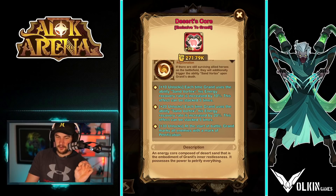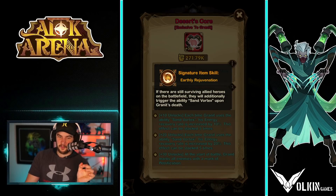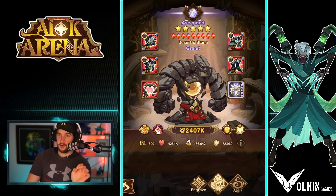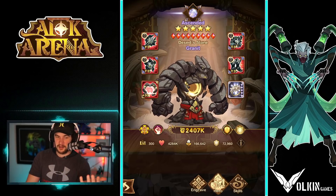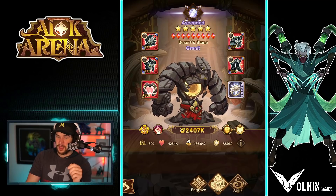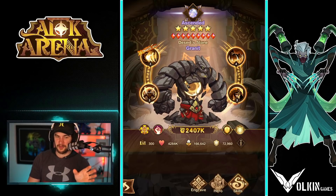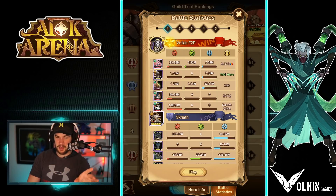It's all about his SI30. At the start of battle, he marks all enemies with the mark of purification, and then if there are still surviving allied heroes on the battlefield, they will additionally trigger his sand vortex upon his death. What I used him for mostly here is you put him in the front row, hope he dies, and then instantly activate the vortex — basically stunning three enemies and stopping them from generating energy. That is big at the very start of battle. You're basically trading one of your heroes for three of theirs. It's a six-second petrification and they also can't recover energy, so it's honestly really solid.